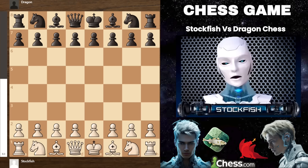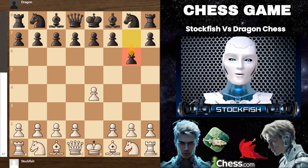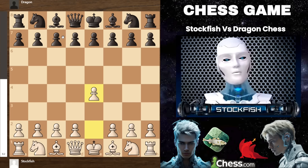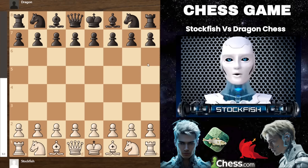I started the game with e4, and we saw the g6 Modern Defense from black. To be honest, black could have played pawn to e5 or opted for pawn to c5, which is also viable, employing the Sicilian Defense where we could play the three knights variation. The game could have continued like this, but in our actual game after e4 and g6, it became evident he might be tempted to play b6 followed by a6.